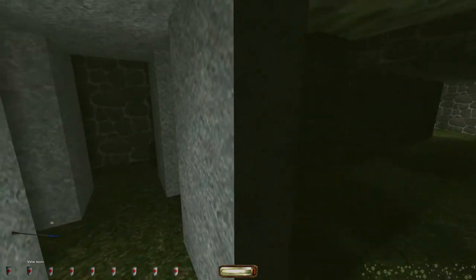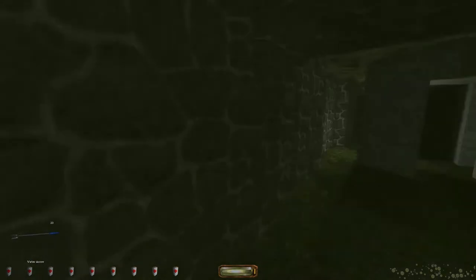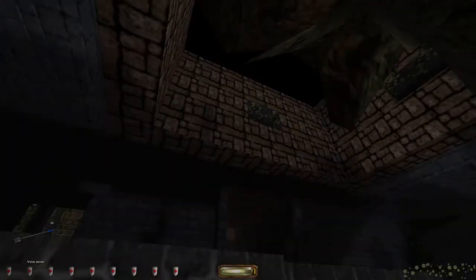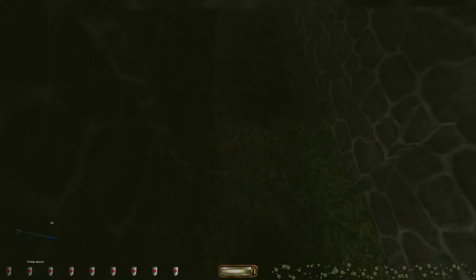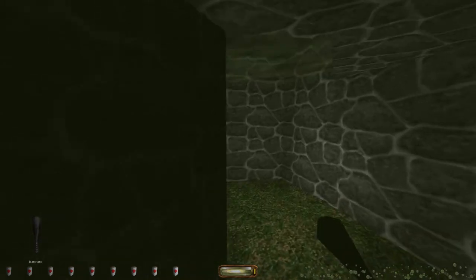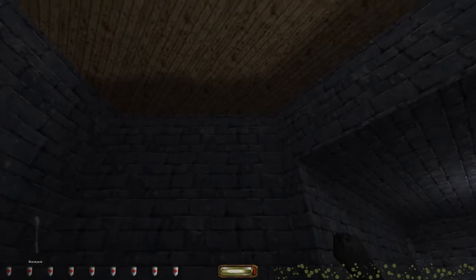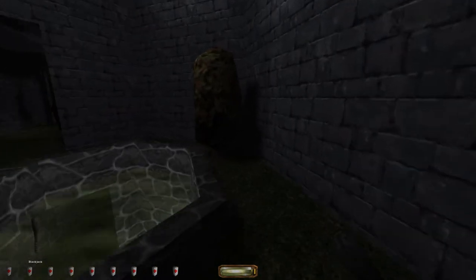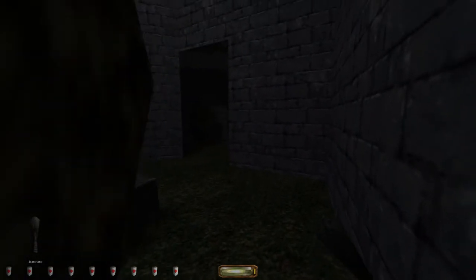Got some more water arrows — very good, can never have too many. We're replenishing our supply and we already got the sword. On normal I think the mission just ends — let's go back up for air. I want to say some of the different garden areas have something to do with the different seasons, but I can't be certain.